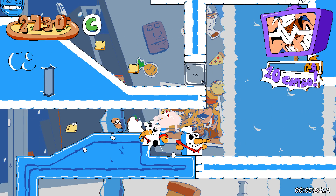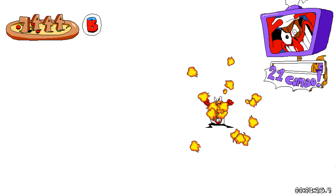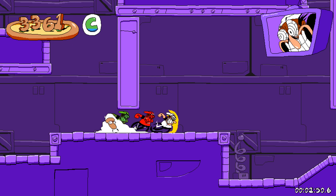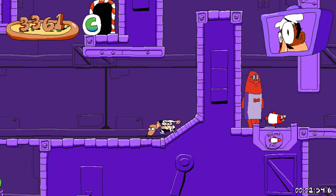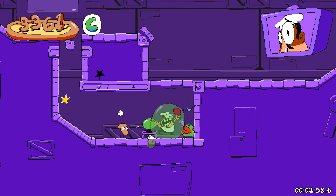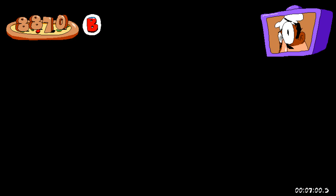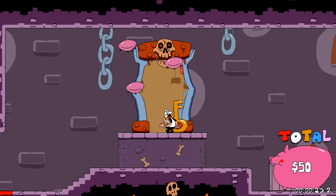Or the ice level that later gives you a spicy pepper pizza slice that turns Peppino into a fiery demon, destroying everything in his path. There is so much ingenuity on display with these level themes. It makes sense given the Wario Land 4 inspiration, but even that game had a couple slightly less interesting themes. Not so in Pizza Tower — every level stands out with memorable themes and unique aspects.